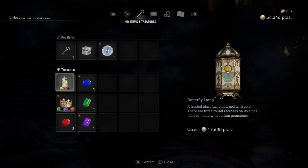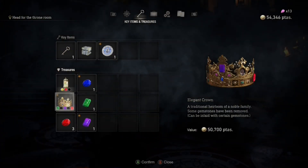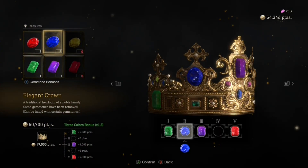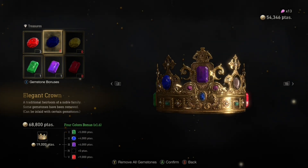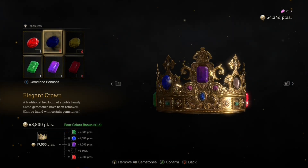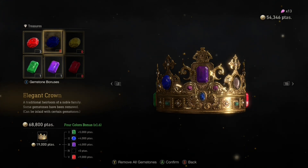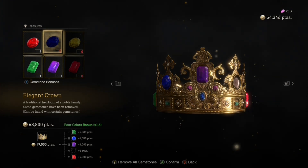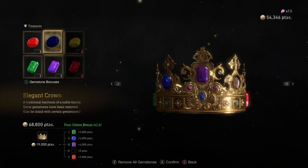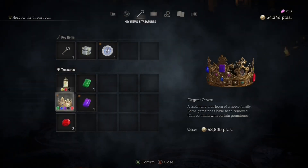Because I know now I can put the sapphire in there for a four-color bonus. Now I need a yellow diamond — I need to find a yellow diamond to put in the next slot to get a five-color bonus. Right now this thing is worth 68 grand, that's awesome.